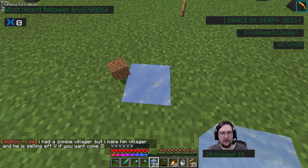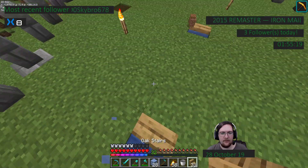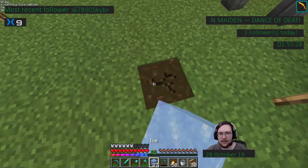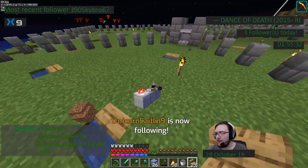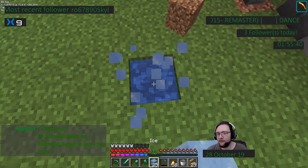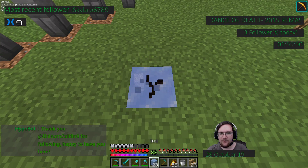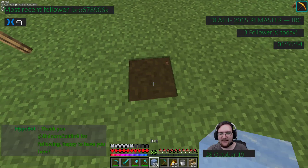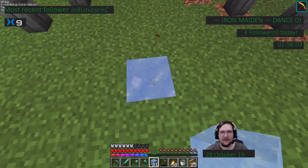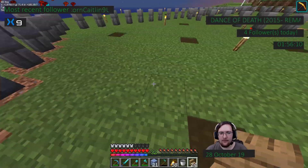If I had a zombie villager and made him a villager selling Efficiency 5 — I already have an Efficiency 5 villager, but thank you for the offer. Two more to go — that one and that one. We have mobs spawning like crazy. Thank you for the follow, Unicorn Caitlin — happy to have you. I keep closing my eyes because my head keeps tilting and my glasses are messing up against the screen. I think my screen is tilted.